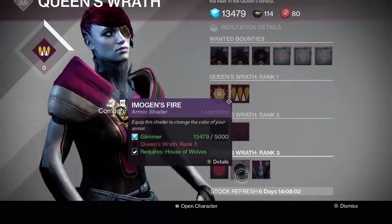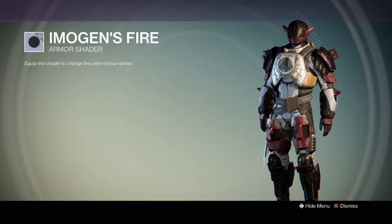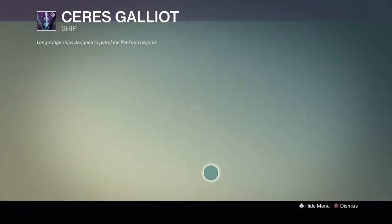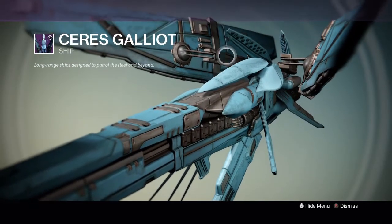But for right now, tour of the Reef. So she has some awesome little shaders — similar to the locale, it's all very red and purple. And there's an awesome new ship too. It's an awesome ship, it's gigantic. I really want it, so I'm going to try to get that as soon as I can.